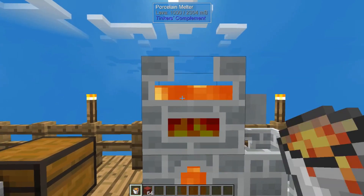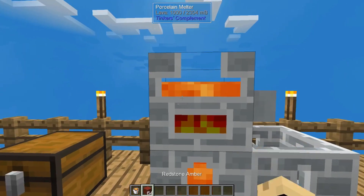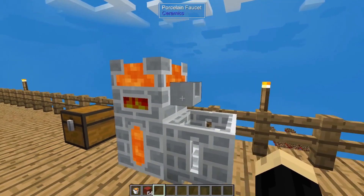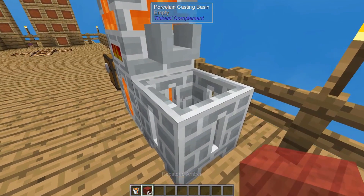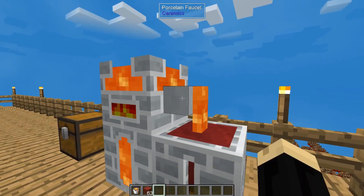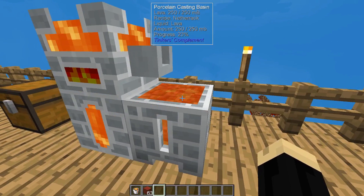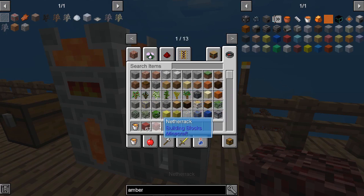By right clicking on the melter, you'll see that I put lava in. You don't actually have to melt anything to get lava — just right clicking with the lava bucket will put lava inside of your melter. Now hitting right click on the faucet doesn't do anything. This is where our redstone amber comes in. If we put a piece of redstone amber down inside of our casting basin and then right click on our faucet, you'll see the lava will pour over that amber and it is currently drying out — 50%... and now we're at 100. Right clicking, we now have a piece of netherrack.